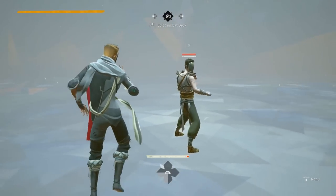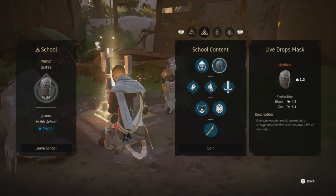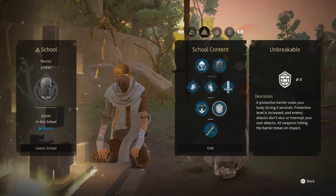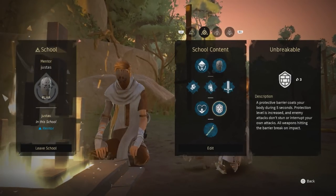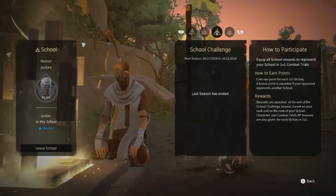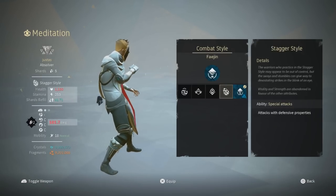The easy way is to just join my school on PC. The code is hashtag LHA. In that school I will also update my deck with the new Phajan moves as soon as I unlock them. This will be the fastest way for you to get the content as soon as possible — all you have to do is sit at an altar and type in the code on the school section. The style will be usable straight away.